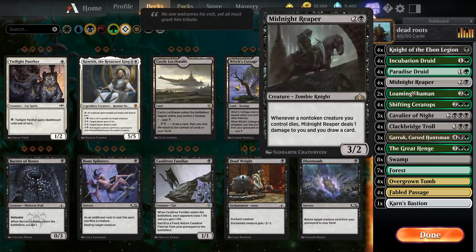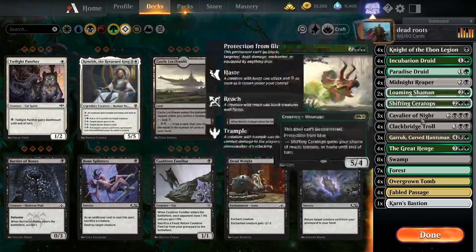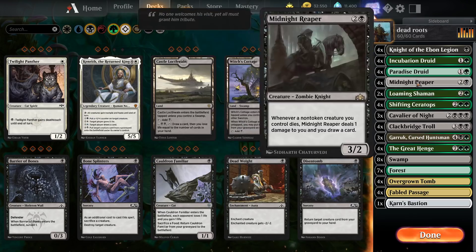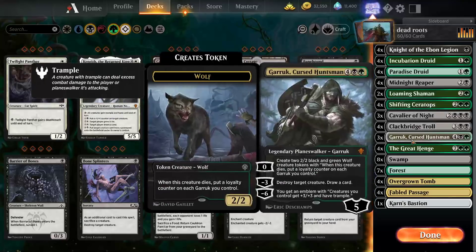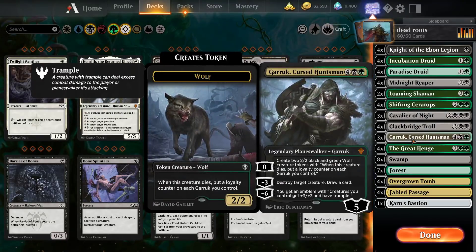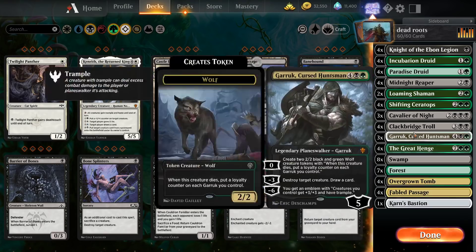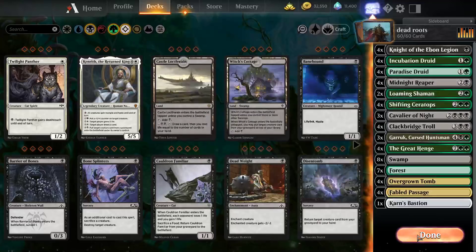By using cards like Midnight Reaper and Black Bridge Troll, we can alleviate the problem of life gain and essentially draw. Those cards are pretty good at that. And then we have Garruk, which is just a flat-out better planeswalker because of the emblem. Also, we can now fit in Karn's Bastion. Essentially, it's a lot better. This version is a lot better. You can still easily get the great hinge out on turn 4.